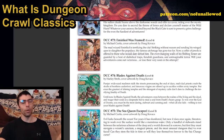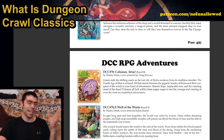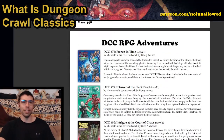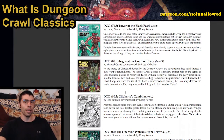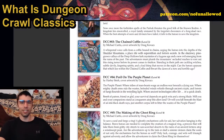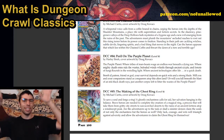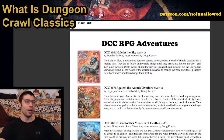And there are so many DCC RPG adventures listed here. If the art doesn't already invoke thoughts about the adventure, the titles are just fantastic: The Croaking Flame, The Tower Out of Time, Fate's Fell Hand, Frozen in Time, Tower of the Black Pearl, Intrigue at the Court of Chaos, The One Who Watches From Below, Peril on the Purple Planet — where you're traveling across a desert with a purple sun, and if you stay out too long you get damaged.